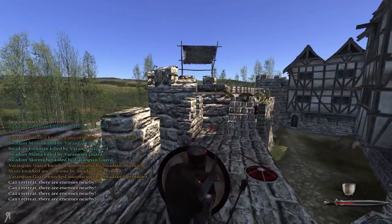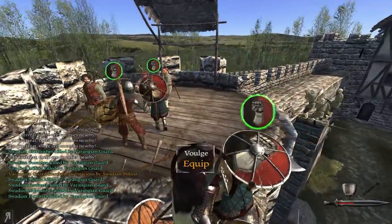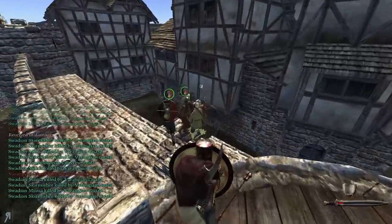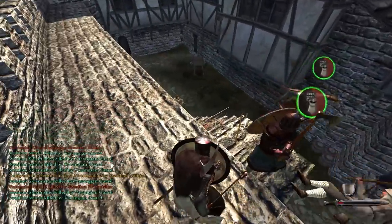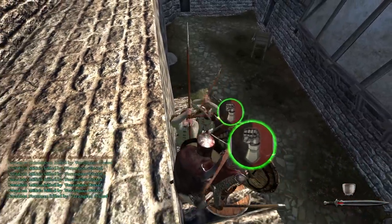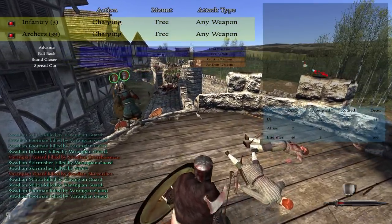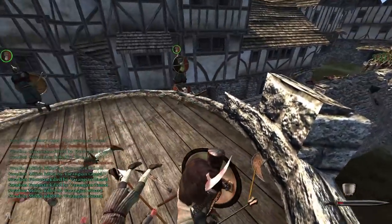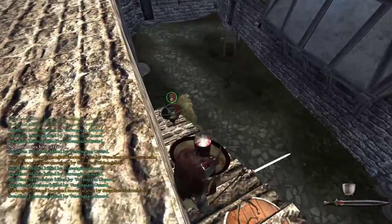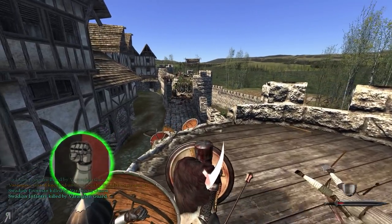I'm a bit worried — hello, come on Varangian guards, help me! Yeah, I was worried there for a second, but it seems like we might actually achieve some kind of victory here. Nice shield bash — take him down. Come on Varangian guard, murder him. We have eliminated 169 so far and lost 42 — rather devastating losses. I really wish I had grenades; I should have definitely taken some.